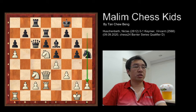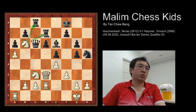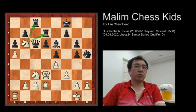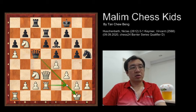Knight to b6 is a good move as it is a fork, so one of the rooks will be captured by white. Black continues to play queen c5 check. The white rook could actually block the check, but in this actual game white played king to h1.